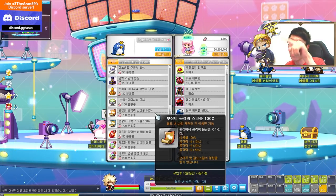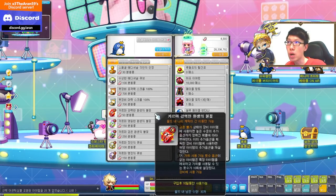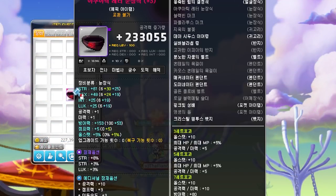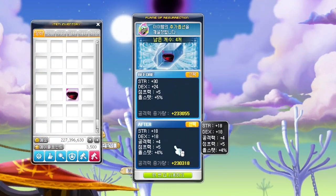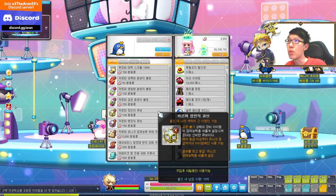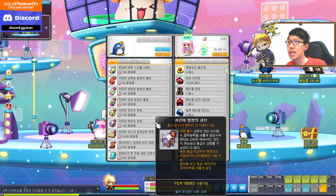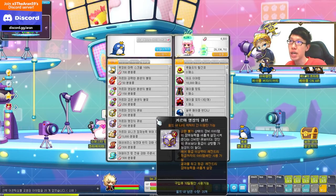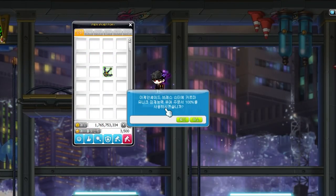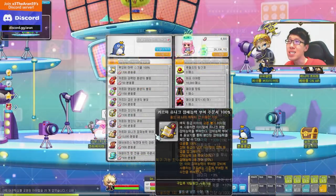The shop also has 100% pet scrolls — weapon attack and magic attack — 10 per world each. Then red flames at 30 per world, rainbow flames at 30 per world, and black flames at 20 per world. Black flames let you choose before or after the stat. Note that rainbow and black flames can get you up to tier 7, while red flames only go up to tier 6. For cubes, there are craftsman's cubes at 15 per world and meister cubes at 20 per world — meister goes up to legendary, craftsman's up to unique only. Finally, a 100% unique potential scroll usable on any item, once per world.